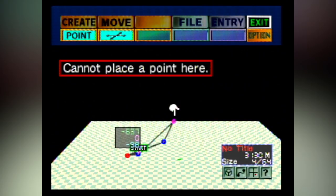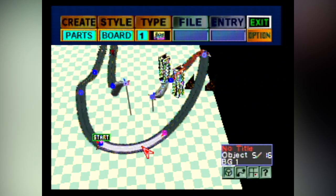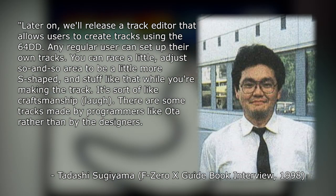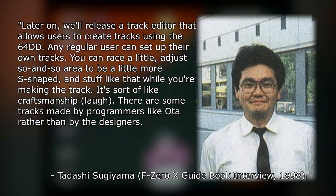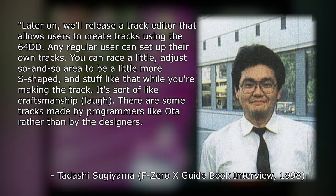The course editor itself is really something more racing games need. While it's a little overwhelming at first and pretty confusing, once you get into the swing of things, you can make some absolute masterpieces. The course editor itself is actually something made during development for creating the actual courses. Later on, they would release a track editor that allows users to create tracks using the 64DD. Any regular user can set up their own tracks, adjust areas to be more S-shaped, and stuff like that. It's sort of like craftsmanship.